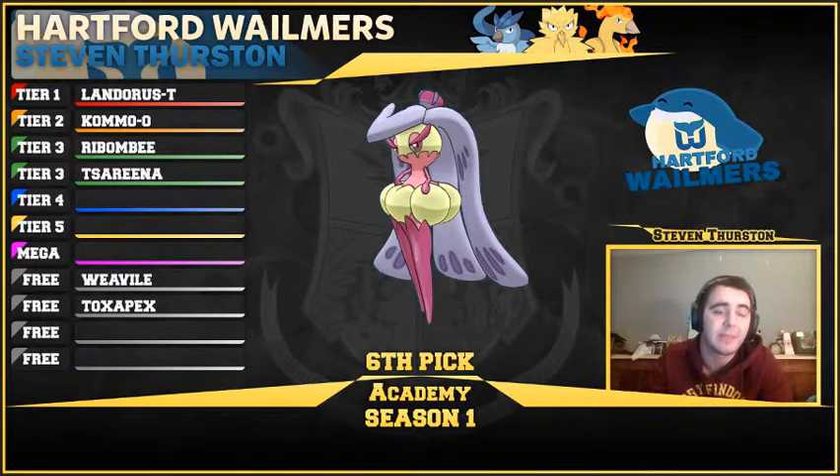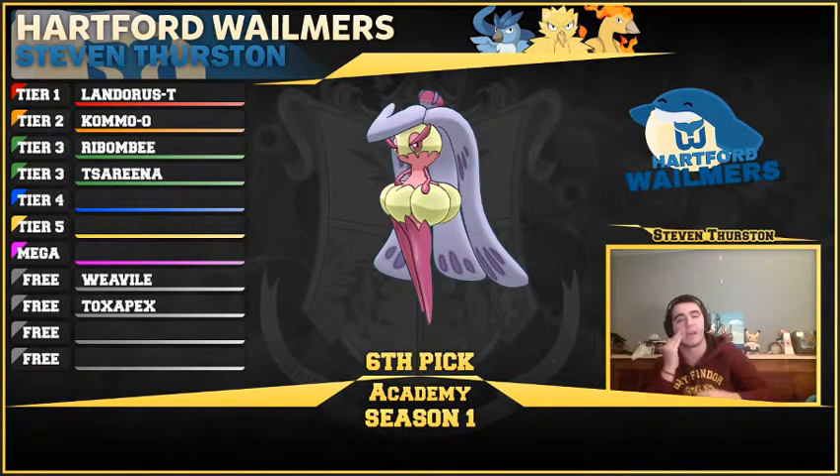Next up, we picked Tsareena. I wanted some more removal — specifically a second remover, since I didn't have anything other than Defog on Landorus at this point. I like Tsareena a lot. Removal, U-Turn, Knock Off — or you can run a lot of offense and take advantage of that base 120 attack stat she's sporting. Moves like Power Whip, High Jump Kick, Trap Kick. Trap Kick is a cool move because things can't set up on you. And obviously Rapid Spin and Aromatherapy, so it's a cleric.